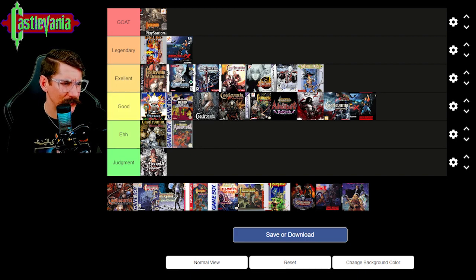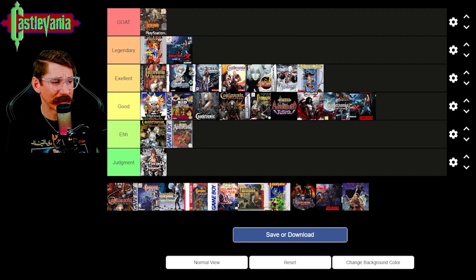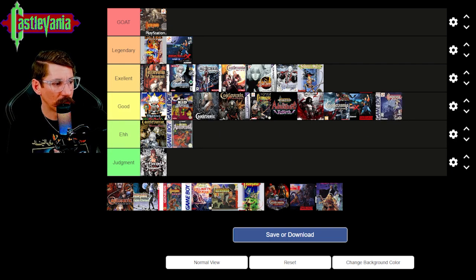Castlevania Legends for Game Boy — this was better than Castlevania Adventure. It came out, I believe, probably '93 or '94. If I recall, you could have different characters in this as well, which is a pretty cool feature. I'll say it's good.